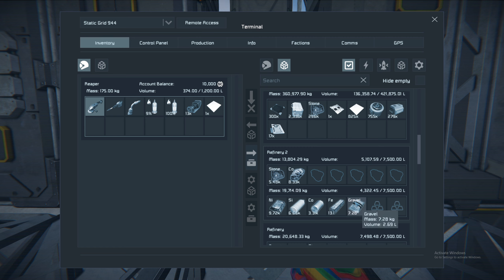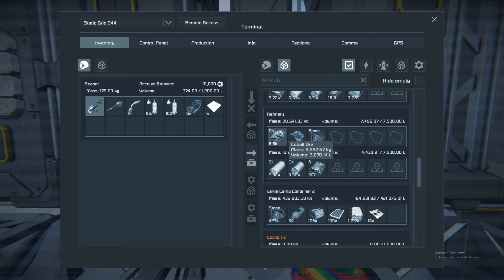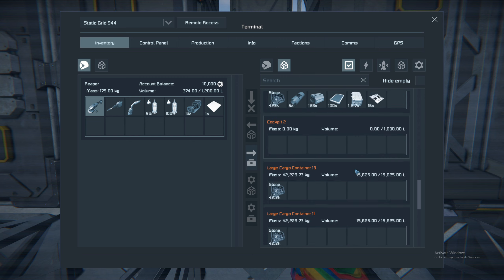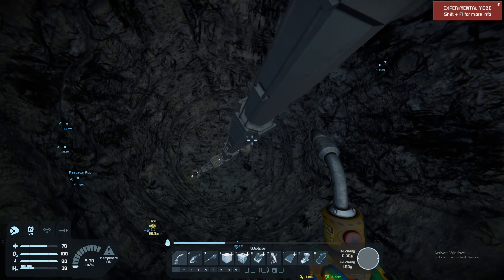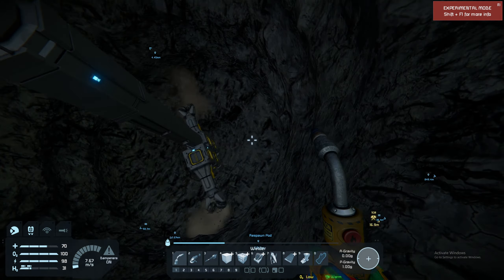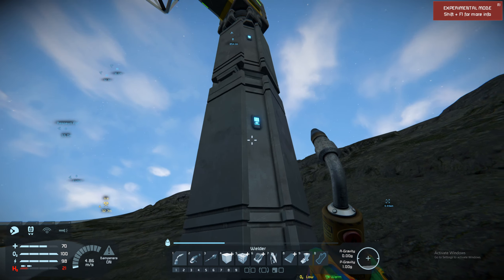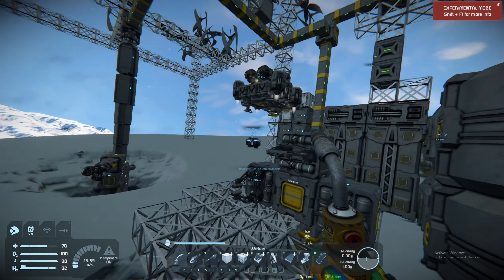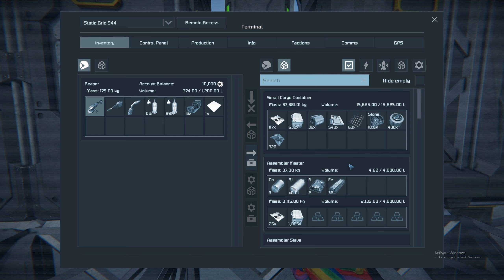Iron seems to be a bit in short supply at the moment. Is that just because one of the refineries is refining cobalt? I guess it is. We should have enough stone to keep them going for a while. And yeah, this hole has gotten quite deep already - we can make it even deeper. We should really use the stone we have already before we flood all of our storage with stone. We don't really want that.